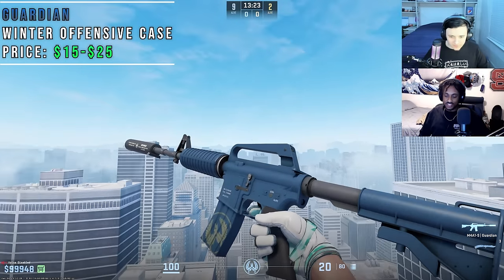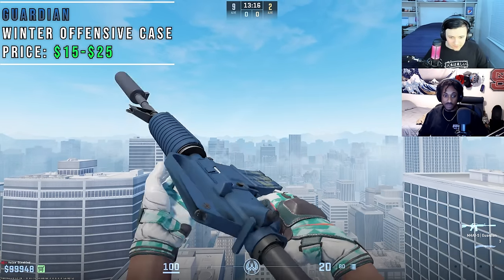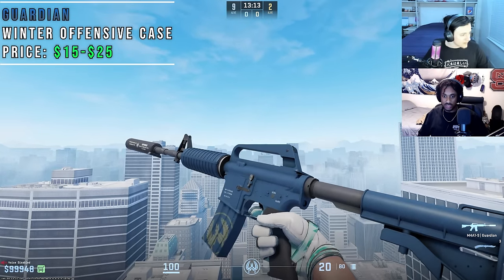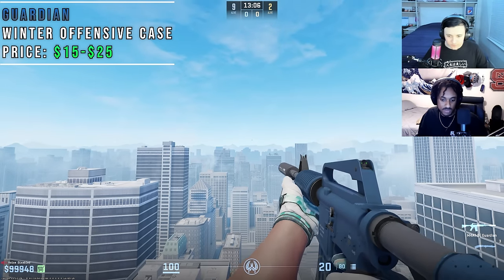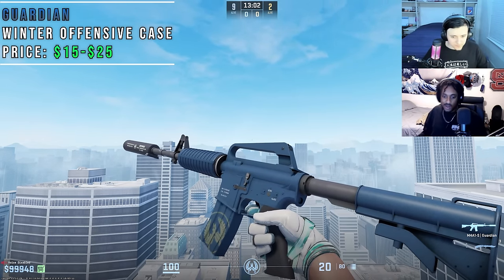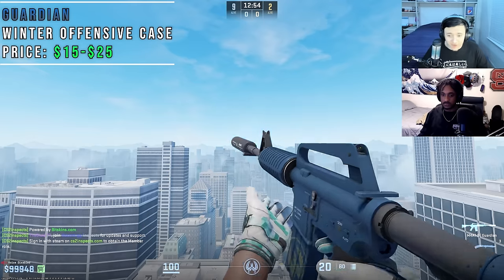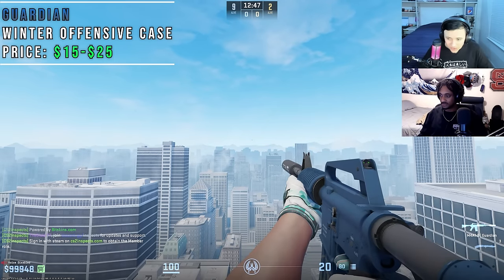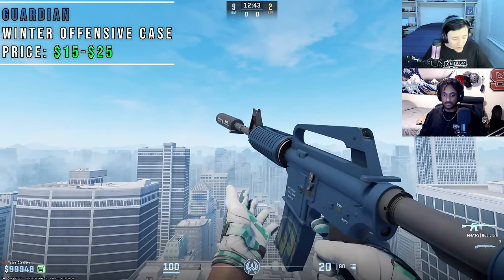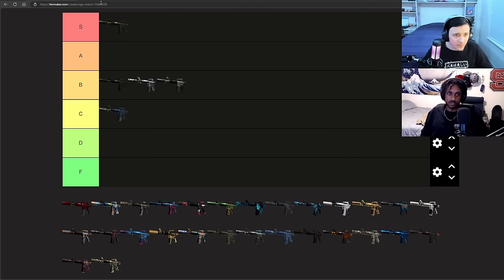The Guardian is just a blue, matte M4A1S. It has the CT logo on the mag, which is fine. This is kind of a boring skin — I wouldn't be surprised if this was at one point the stock skin for the M4A1S. It just doesn't stick out at all. It looks like a cheaper skin, and it's not that cheap — around $35 in factory new. There are a ton of battle craft stickers on it because it's old. I think this is a C tier.